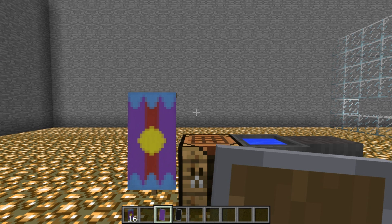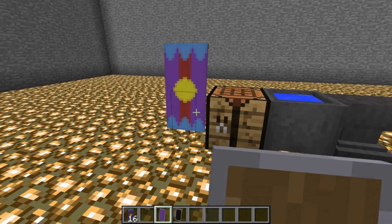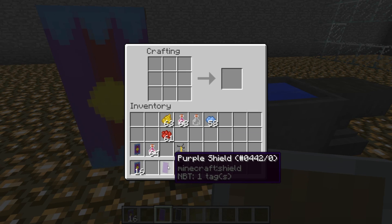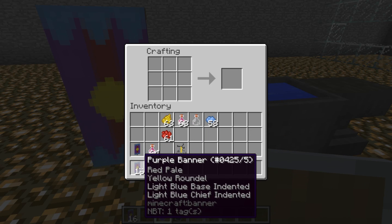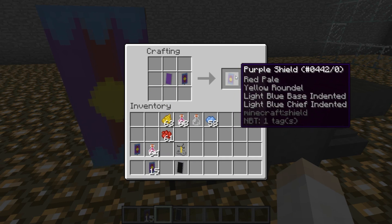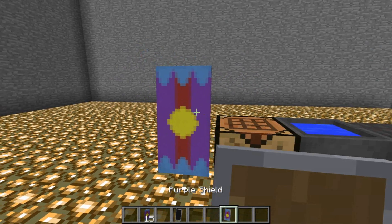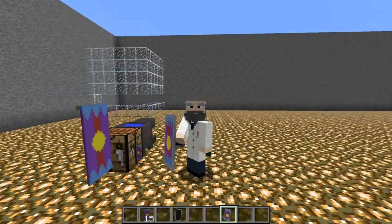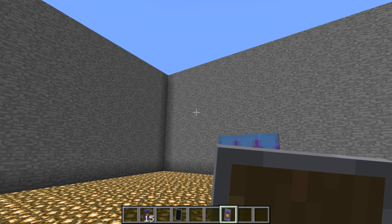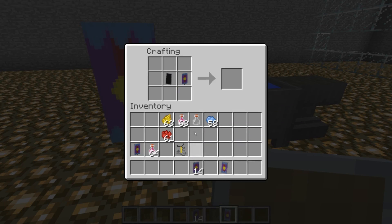The shields have 180 durability each, and they can be customized as well. To put a banner pattern on a shield, simply take a shield that is the same base color as your banner — in this case, purple. Put a purple shield and a purple banner in together, and that will yield a purple shield with the same pattern as that banner. You have to make sure it's the same base color, otherwise it won't work. If you put a black shield in with a purple banner, that will yield nothing.